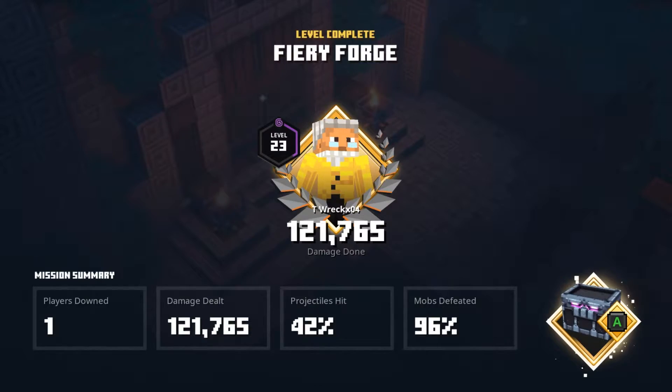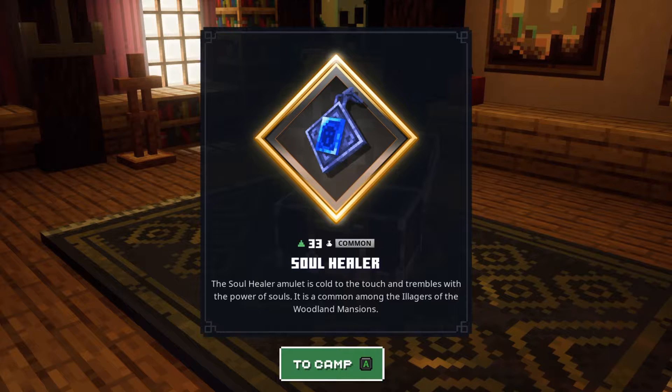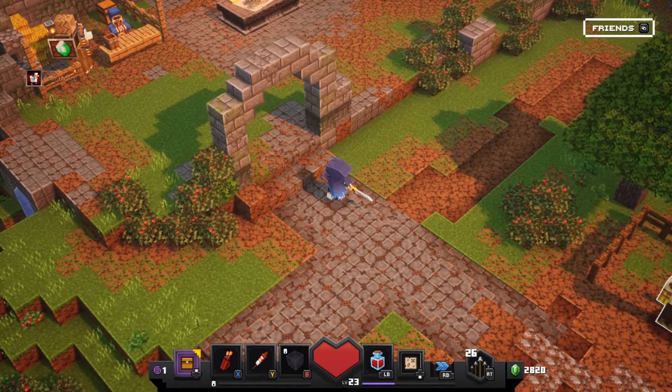Ninety-six percent of mobs defeated — it's fine. Soul Healer Amulet — cold to the touch and trembles with the power of souls. It is common among the Illagers of the Woodland Mansions. What does that do?